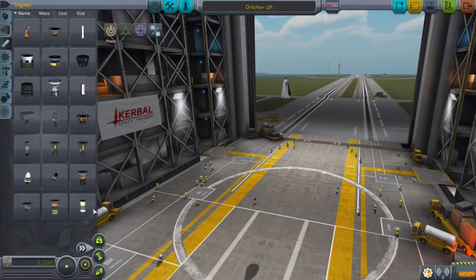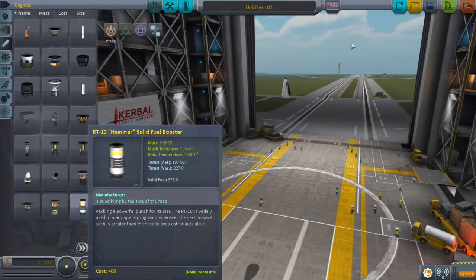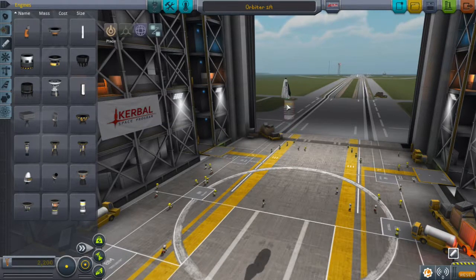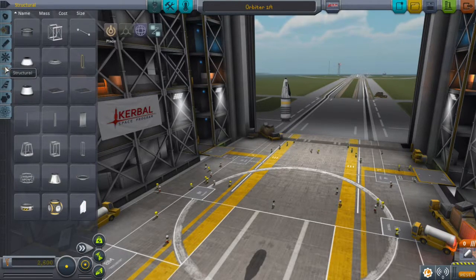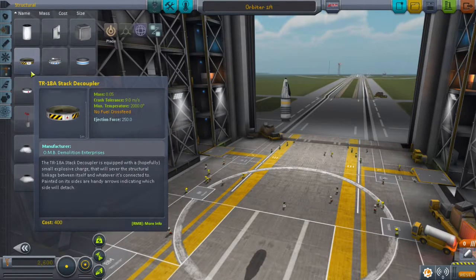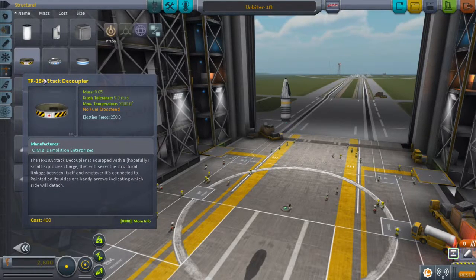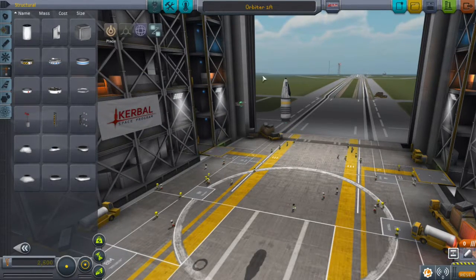Get the Hammer engine and put it on the bottom of the cockpit. Then get a stack decoupler from the next page and put it under the Hammer.